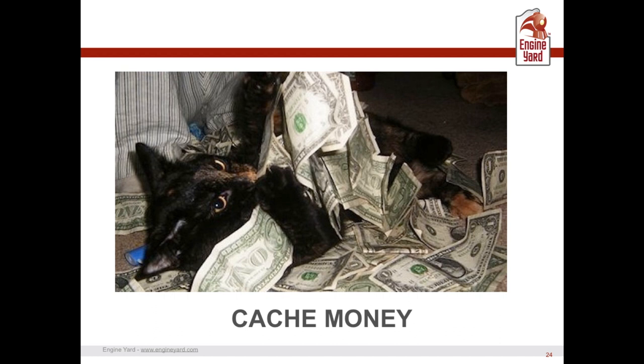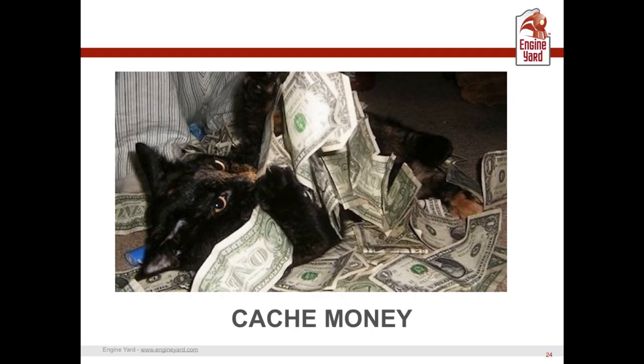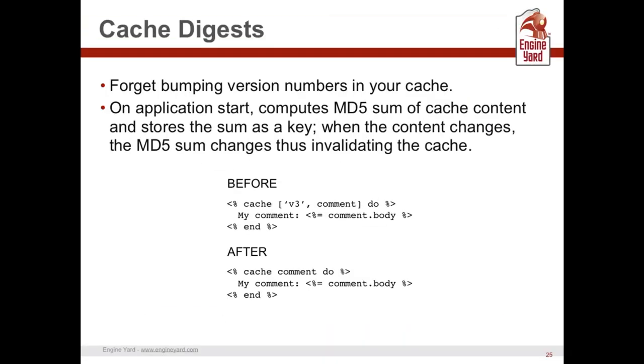Let's briefly touch on caching. There's a feature called cache_digest. Before, you might have had to put a version number in your code and bump it on every deploy to invalidate cached content. You don't have to do that anymore. Rails now computes an MD5 checksum of the cached content when the application starts, so if content changes, the MD5 will be different and you don't need to bump a version number.